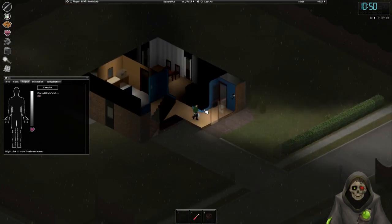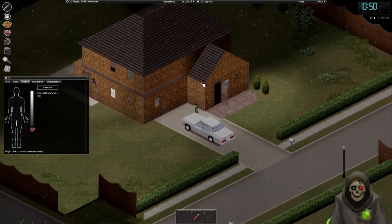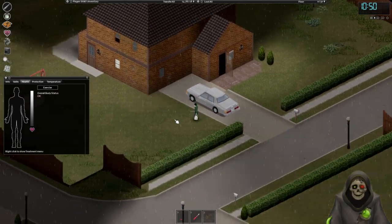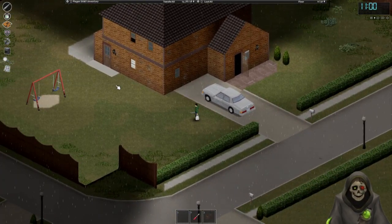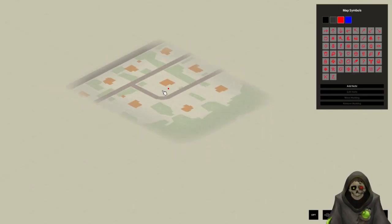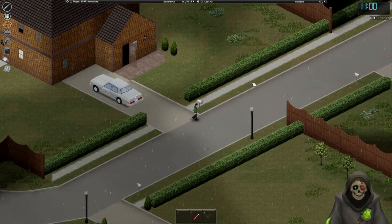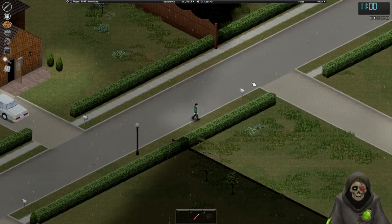Surprised we found a dead zombie there. The key I got — I don't know what it's for but let's try it. Not for that car — that'd be too easy. I'll close that for now. Let's move up the street this way. It's still day one of the apocalypse so we're seeing almost no zombies, which is really nice.